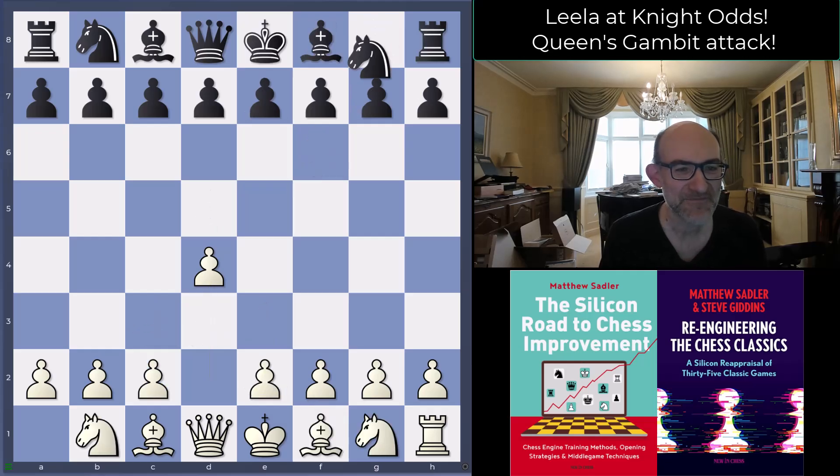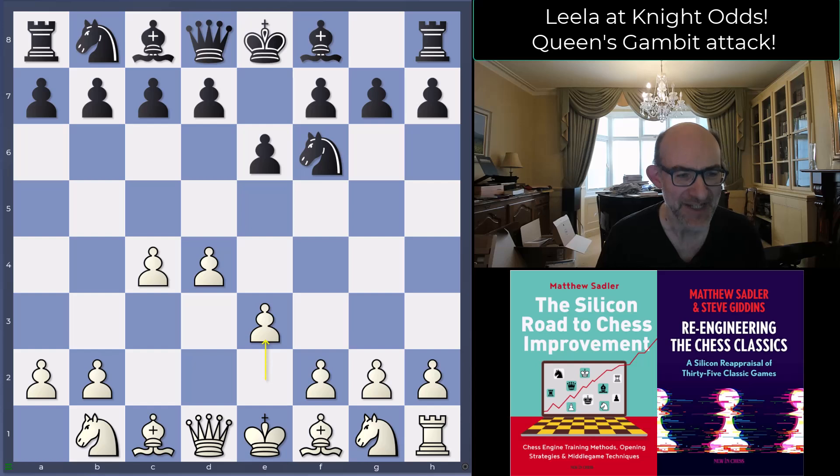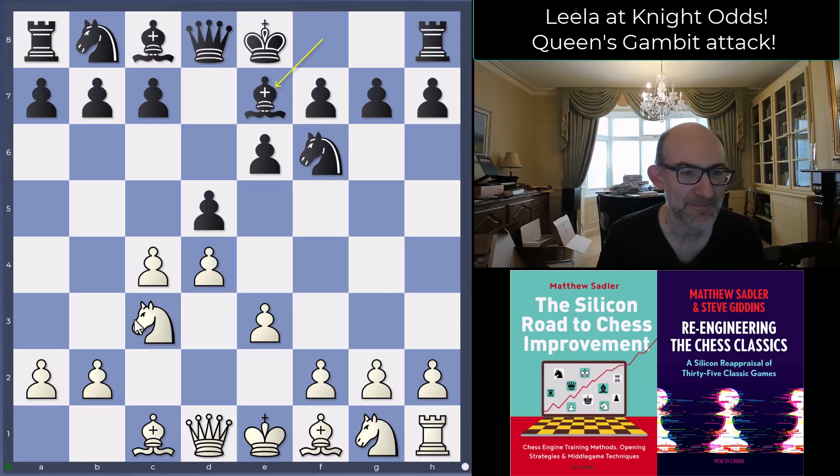So d4, knight f6, c4, e6, and e3 from Leela — slightly unusual. Not quite sure what Leela would have done against bishop b4 check; maybe just bishop d2 to avoid having the knight exchange for the bishop and swap off one set of minor pieces. That does seem quite sensible for black. d5 played by black, knight c3, and bishop e7 — solid Queen's Gambit Declined type position.